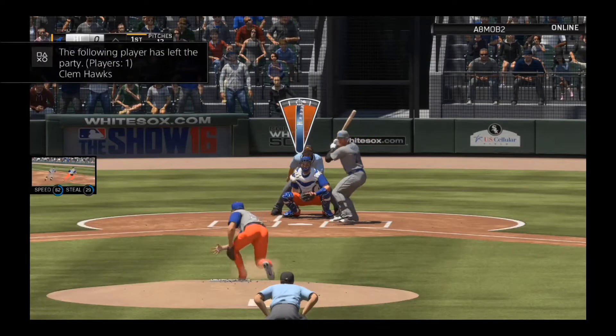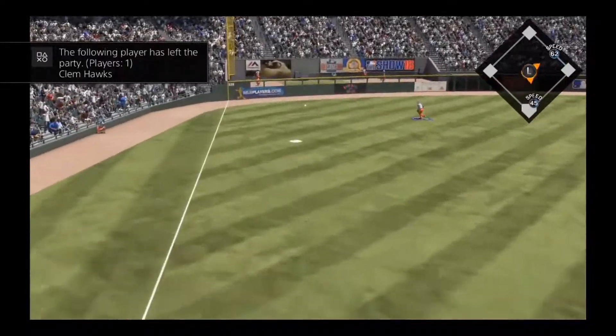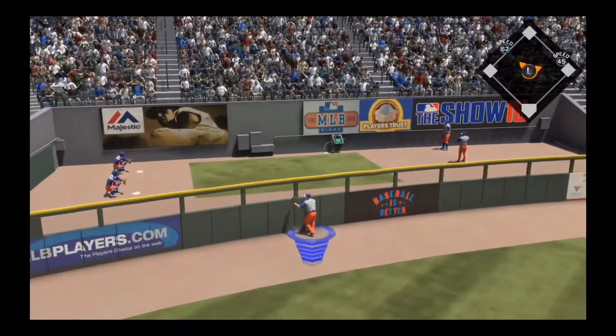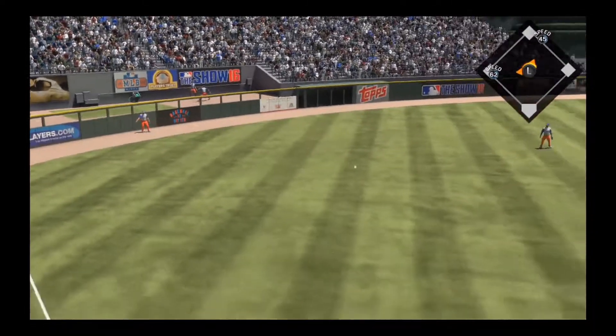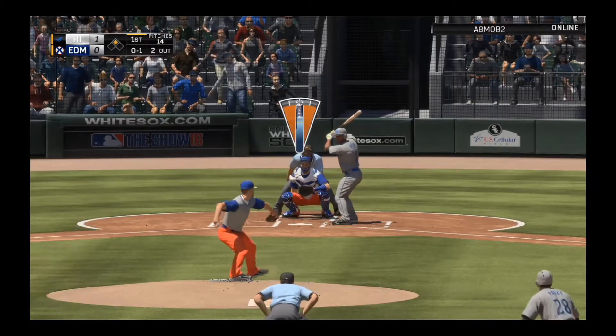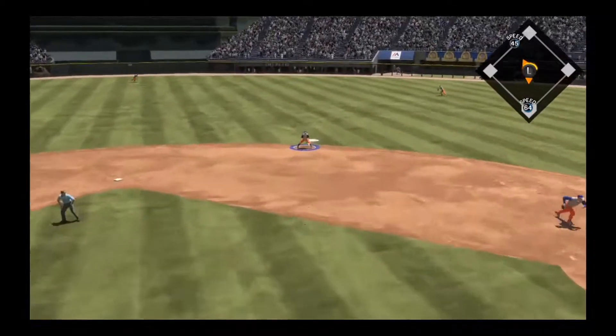Everybody forgets how to catch a ball, so we're moving along and here we are giving up potentially the first run of the ball game. We get trapped up against the wall — stupid animations of course — and that allows Al Kline to score all the way from first on that double.